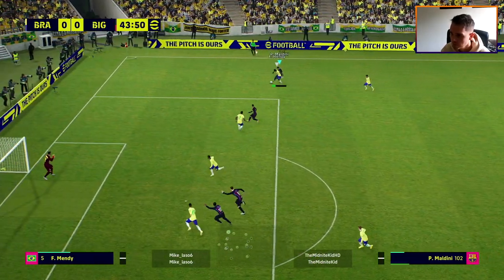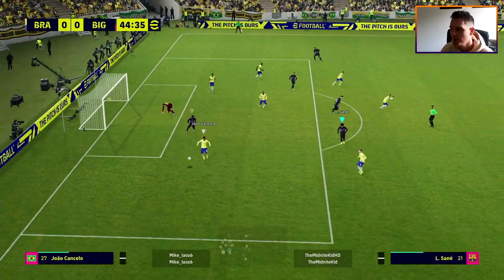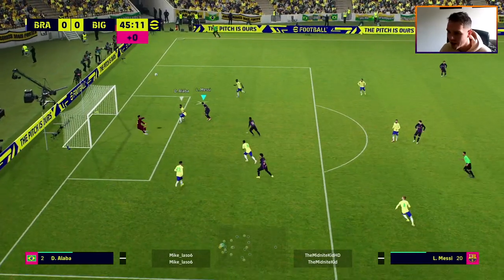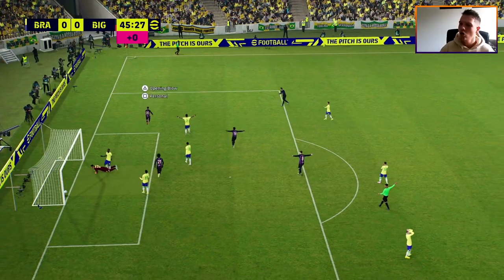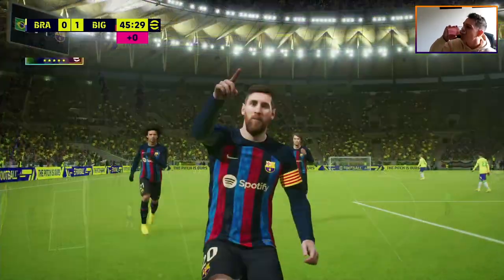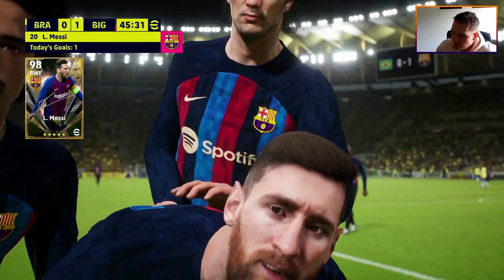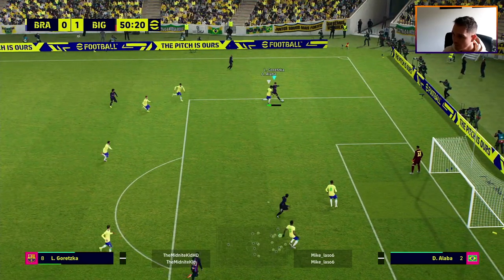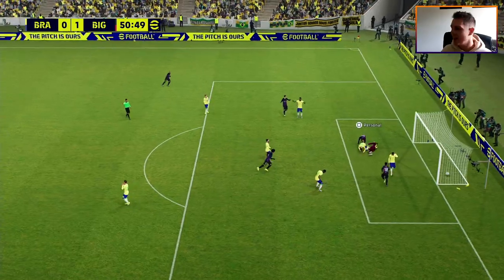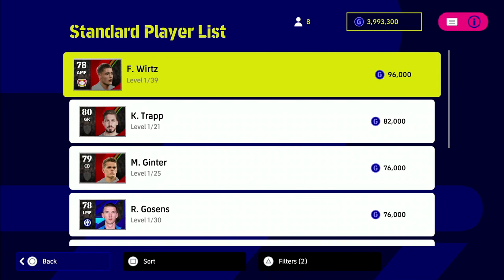For the purposes of this video, we are treating Messi as an AMF, which I think is his strongest position, and we are focusing on his standard card. If you have his legend card, it is probably one of the best cards in the game full stop. That Messi and Neymar legend card that released with eFootball 2022 are absolutely insane — they are just unbeatable with so many amazing stats.